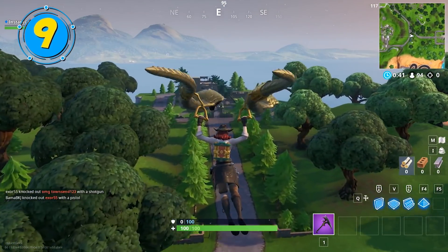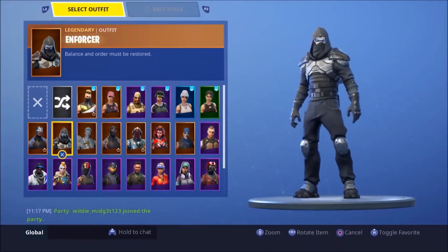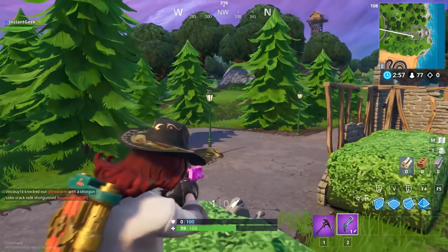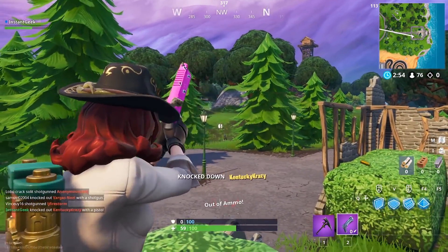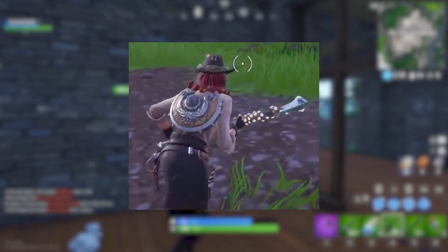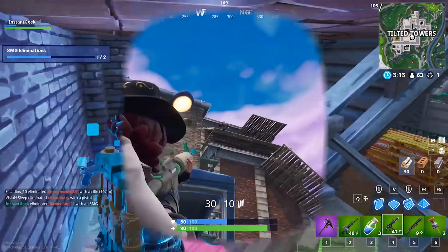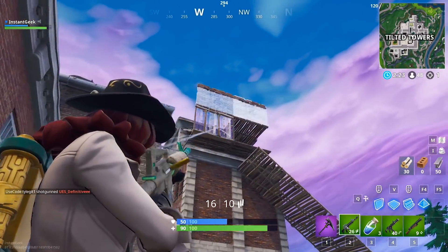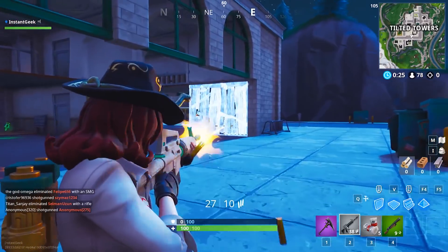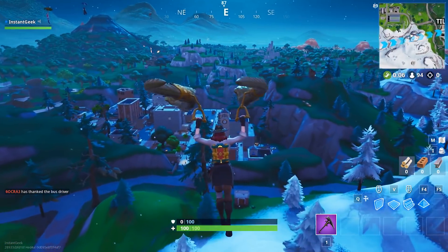The Sidewinder skin may have a snake defending the front of her, but if you need some protection for your back, you can combine the skin with the Rear Guard back bling. If you got to Tier 55 of Battle Pass Season 5, you have this in your locker. The Rear Guard back bling can go with anything, because brown and silver are just simple, bland colors. This combination definitely won't make you pop on the battlefield, but for some people that's exactly what they want — something interesting and a bit less out there. It's like Season 5 all over again.